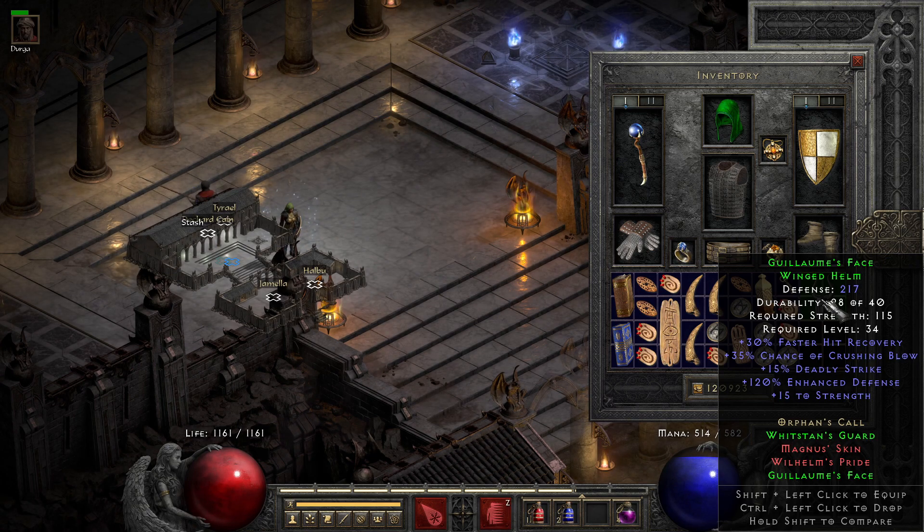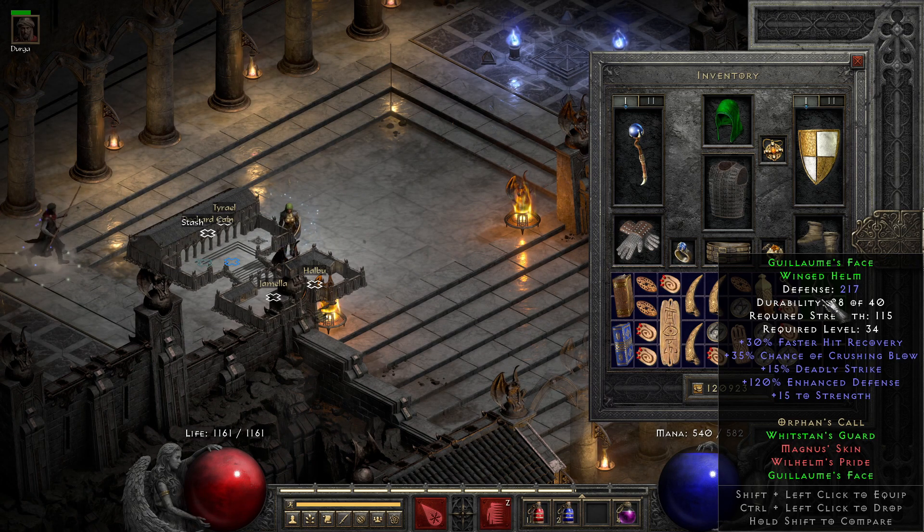It also gives you strength to help you equip high-strength weapons on your mercenary. So this helm on a mercenary can be your best friend — but only if your mercenary wants to be your friend.